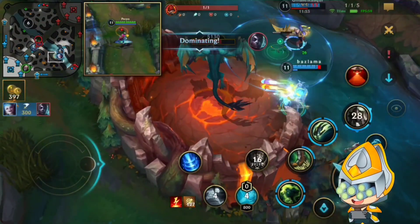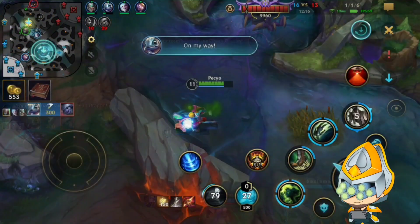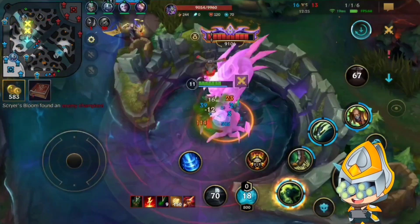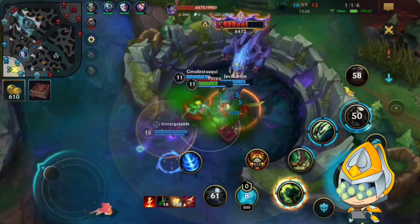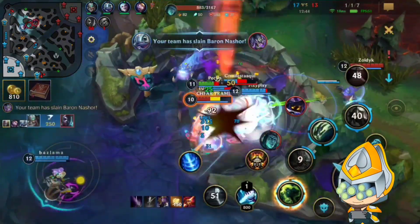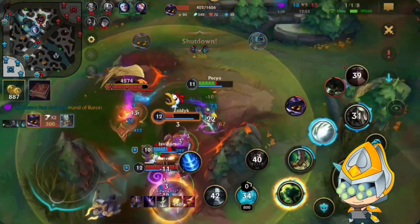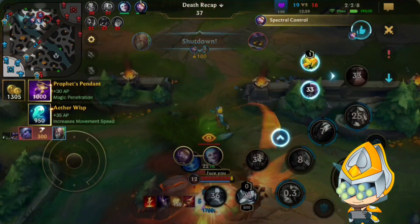After the reset we go half-time of course. I catch the Tristana with Ghost and then go straight for the Baron, but my full-life Jinx just recalls — and that pretty much cost us here. I want the Echo but he smites early, that's why I don't even get to smite. I killed the Vega but then we died because Jinx wasn't there.